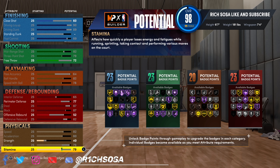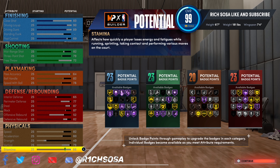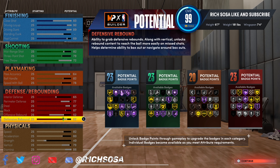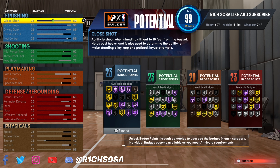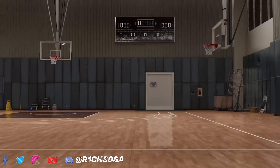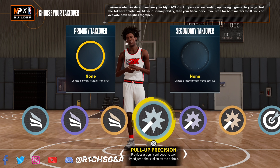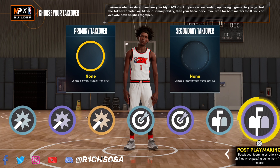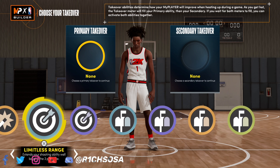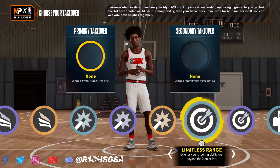Offensive rebounding is going to be brought up to a 52 and defensive rebounding to an 82 for 23 badges. For the physicals, max out your speed and acceleration, skip over strength, the vertical is going to be put to a 79, and stamina at 86. You can put the vertical to an 80 and get extra attribute points in certain areas, but I don't want to risk losing out on a usable build. Keep it how I kept it, though it's based on personal preference.